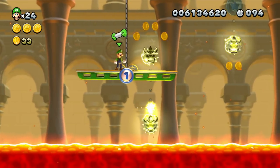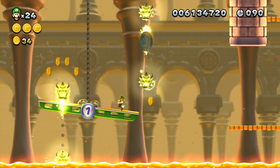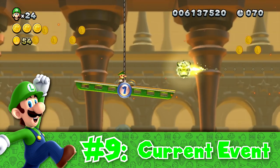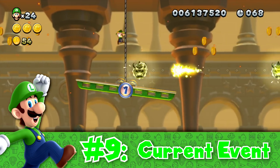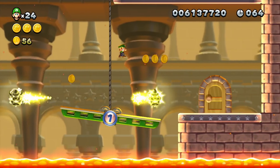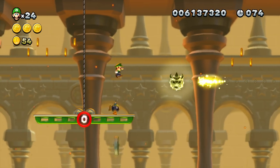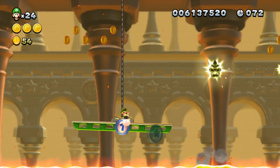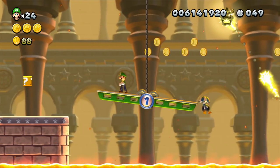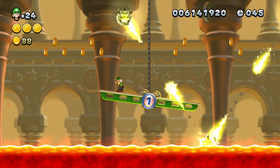Motion controls, electricity currents, falling bob-ombs, and rising lava — that's how you know that you're going to be in for a treat with Current Event, number 9 on our list. With this course, the player is forced to ride a slowly moving metal platform that can only be controlled by tilting the controller left or right. However, this platform will stop dead and start slowly falling if any enemy, powerup, or coin drops on top of it. The reason this is a problem is because there's also lava slowly rising from the bottom and bob-ombs falling down from above, making for quite a nasty challenge.